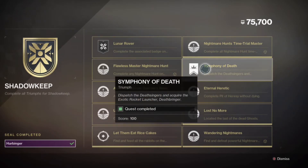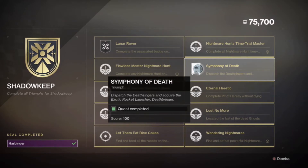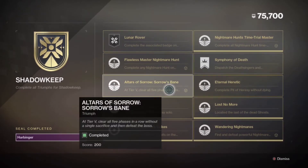The Symphony of Death is the Death Bringer quest, and you get that the very first week. I'm not going to make a guide on that because I've already completed it. If you don't know how to get Death Bringer, just look up a guide — I'm sure Datto or others have a good guide on it.